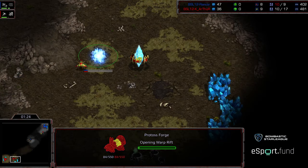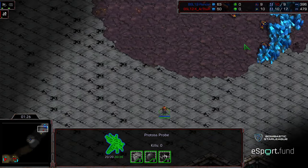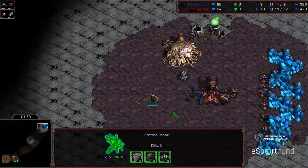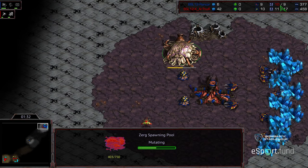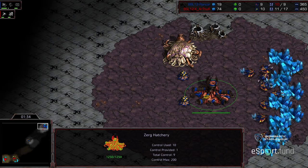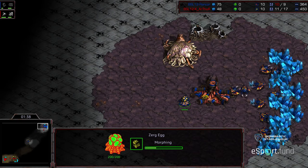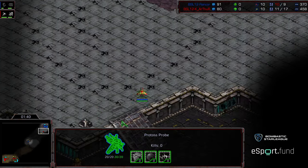Force that Forge down. Looks like we are seeing a Forge built right off the bat. I think we saw that drone extractor trick, which is why we're seeing supply in the red. Technically you're over the cap, so it'd be positive supply, but I'll just say it's in the red.